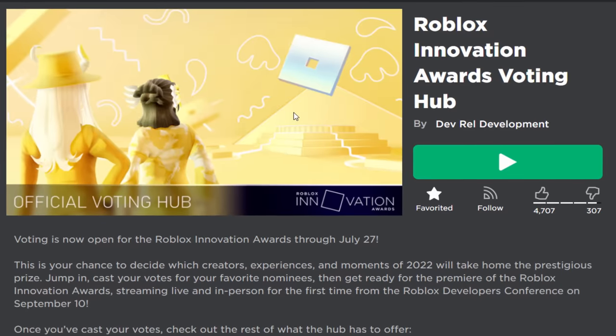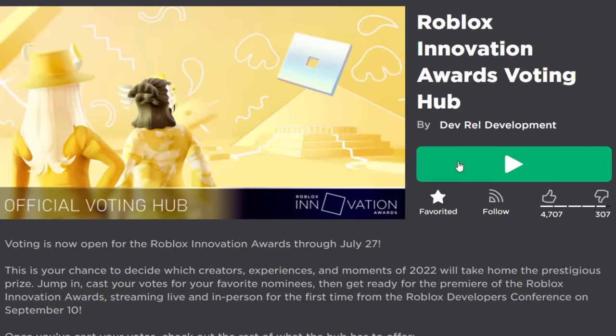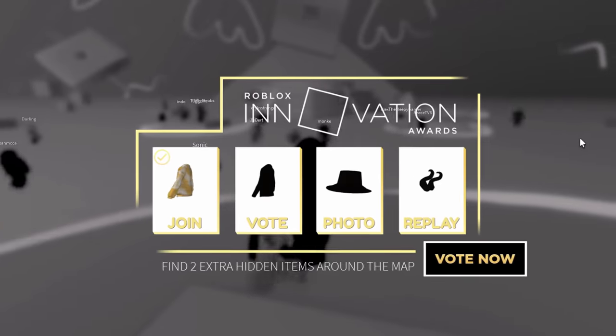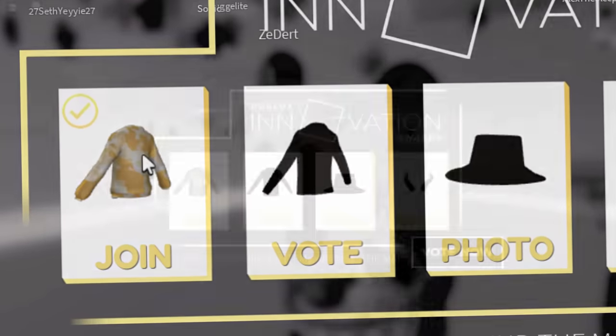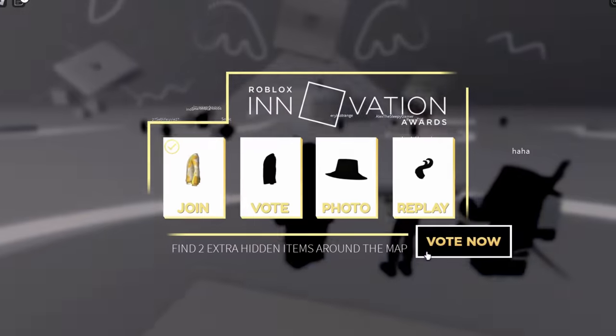These 4 items are actually very easy to get, which is why I'm combining them all together in one single video. So go and join the event game guys. As soon as we join the game, this is going to pop up. We got one of the golden jackets — we literally got this one just for joining the game.